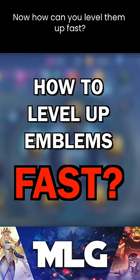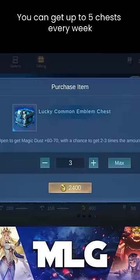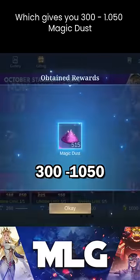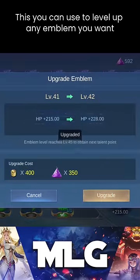Now how can you level them up? Number 1: get the lucky common emblem chest. You can get up to 5 chests every week, which gives you 300 to 1050 magic dust. This you can use to level up any emblem you want.